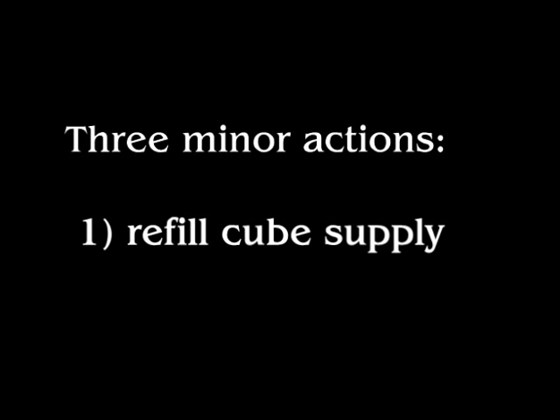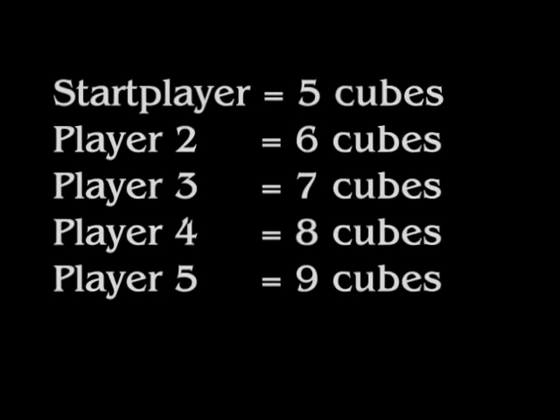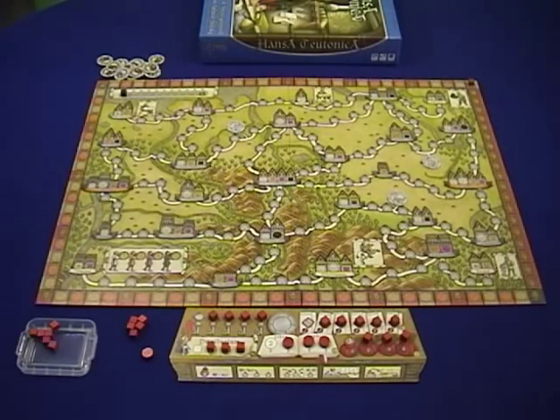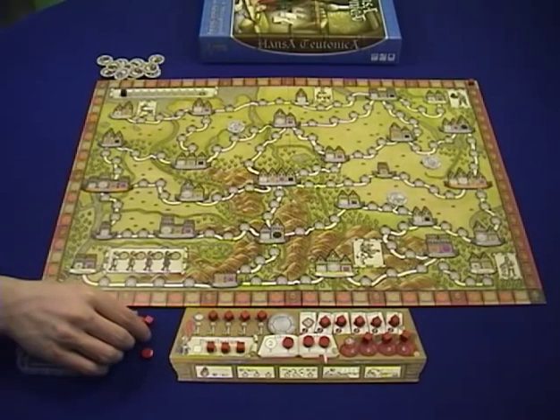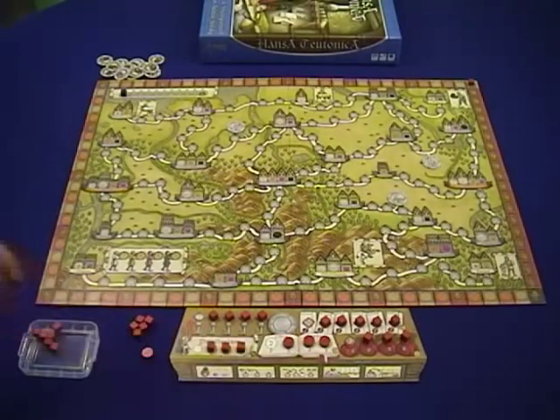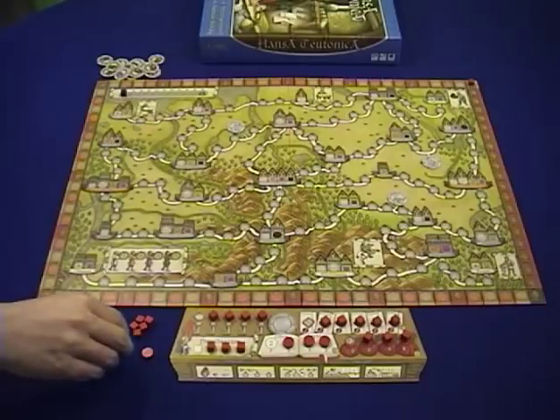First, let's talk about refilling your supply. When you start the game, depending on what turn order position you're in, you get five to nine cubes in your supply. It's very important that you have two separate piles when you play this game: a pile of cubes that are active to you and cubes that you can use, and other cubes in your stock, which you can't use until you move them into your supply — which is what this refill action does. So your first few turns you're going to be playing these cubes, and eventually you're going to run out, so you're going to have to use an action to refill your cube supply. To begin with, your refill ability is three cubes, so you could spend one action to get three cubes from the stock and place them in your active supply.